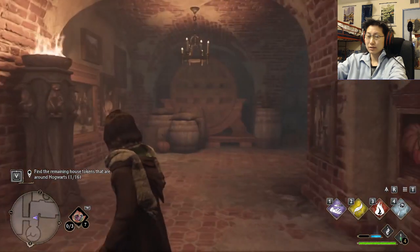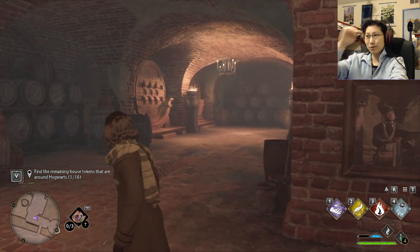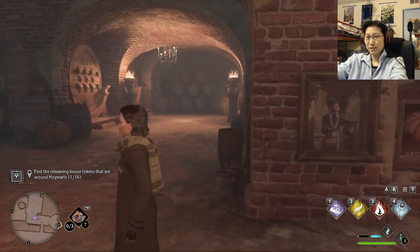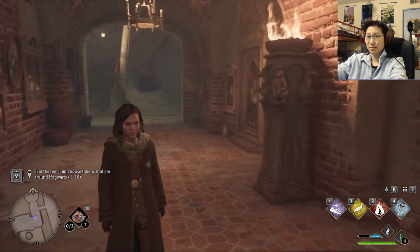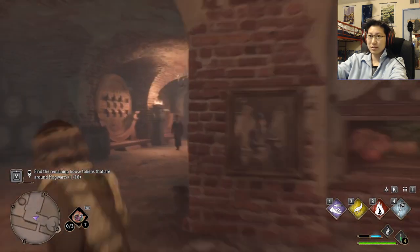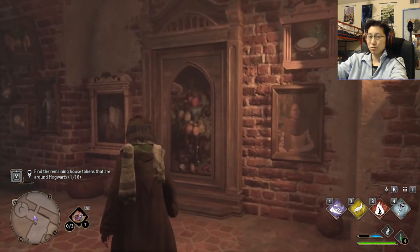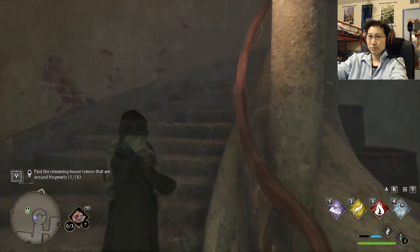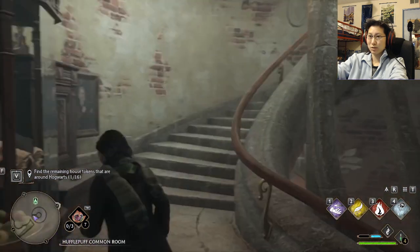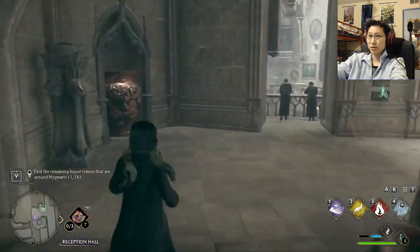So this is the kitchen. Because I was always curious — the Hufflepuff common room is near the kitchen. Is it next door? I guess it makes sense it would be in like the cellar, and then the kitchen door is here. Which is pretty deep underground, but again, you wouldn't want students wandering into the kitchens and disrupting the house elves.